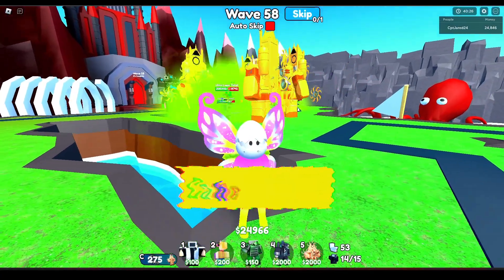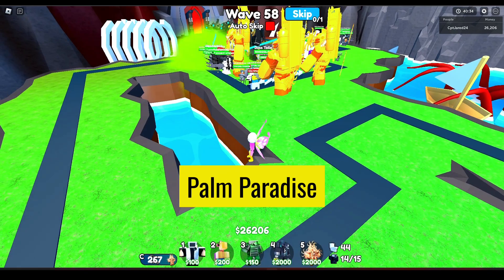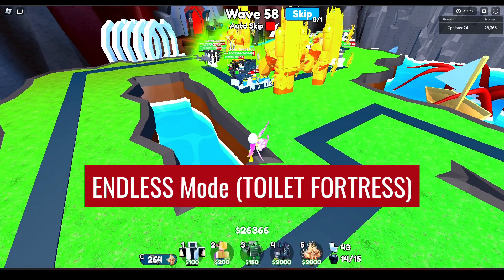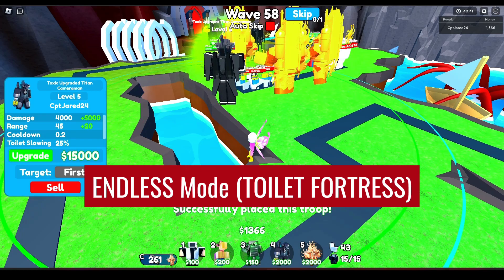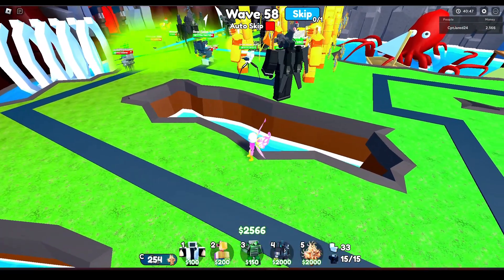To sum it up, play Camera HQ, Toilet Lab, Toilet City, Pal Paradise, and don't forget the Endless Mode in Toilet Fortress. That's where the real heart-earning action is. No beating around the bush, just straight-up strategies.